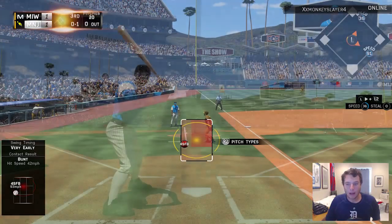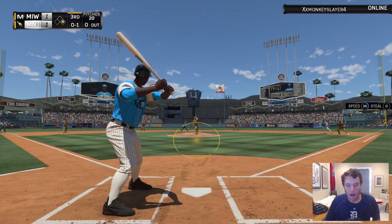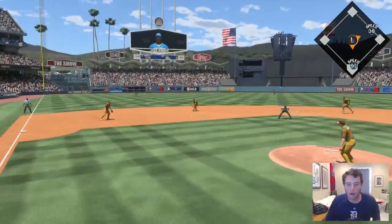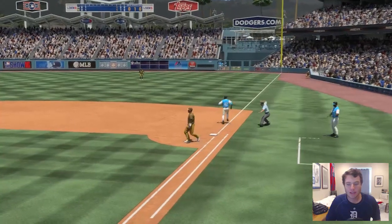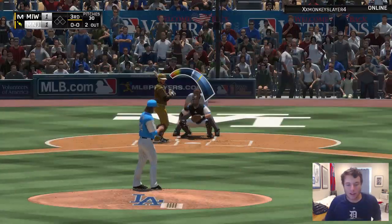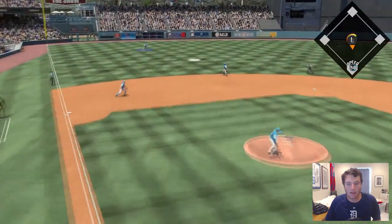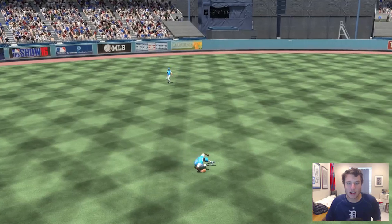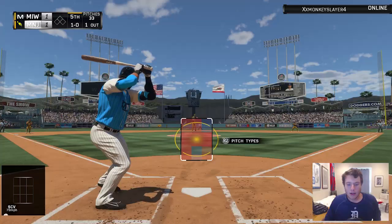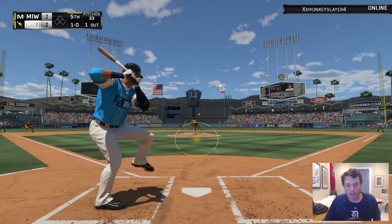That would have been a good decision if he could have kept it fair. Now we have an 0-1 count — going with the contact swing, and that's going to be a double play. Already two outs in the inning, Brandon Crawford up to the plate. Syndergaard kind of cruising right now as he hits a lazy fly ball — Reggie Stalker making a great catch.